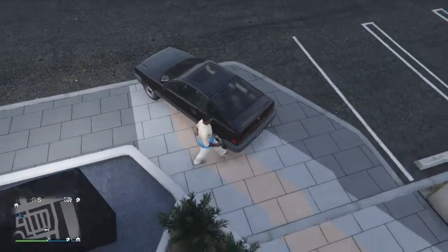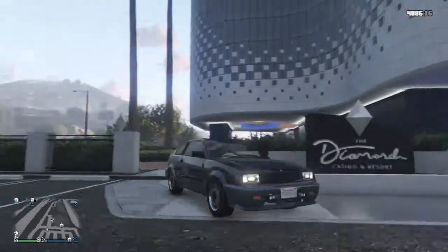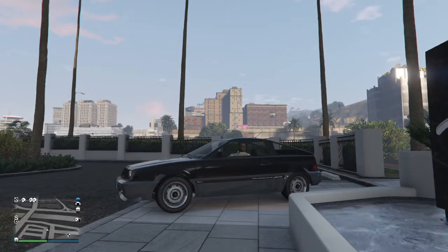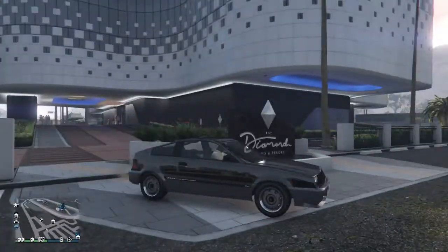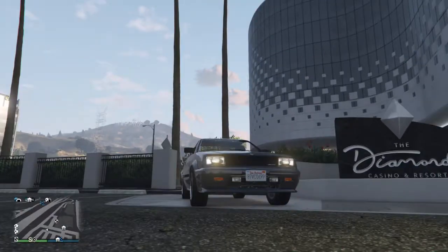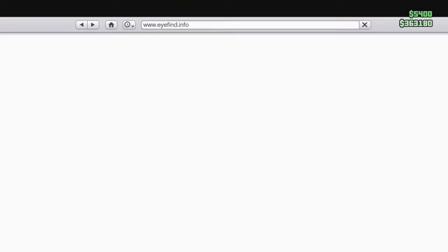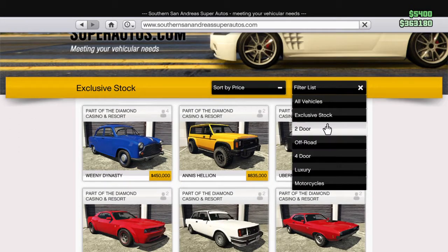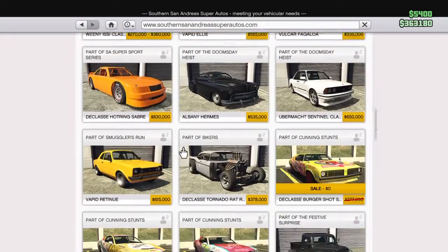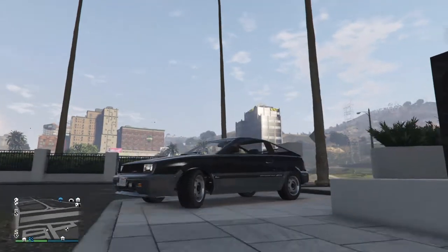It looks like a 4-seater, but it's only a 2-seater because obviously this is a game. It comes with a 2-tone color scheme — grey bottom half, black top half. This is basically the stock version, so normal headlights and everything else. This car would cost you 42,000 dollars, which is quite a lot for a small hatchback like this. IRL it was probably not worth that much, but okay.